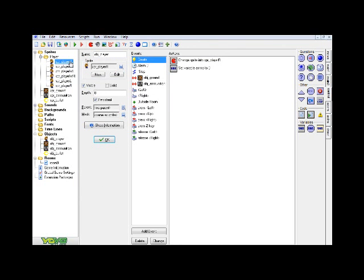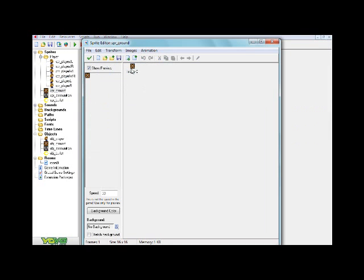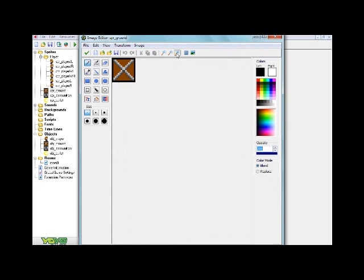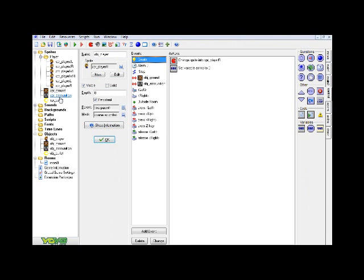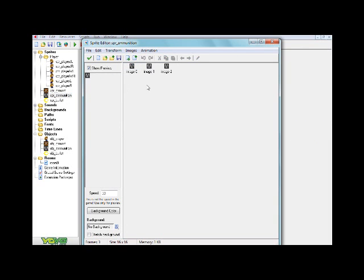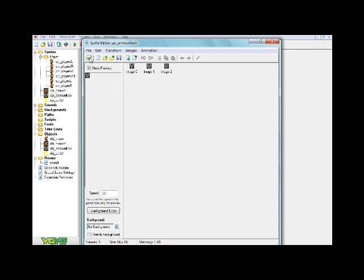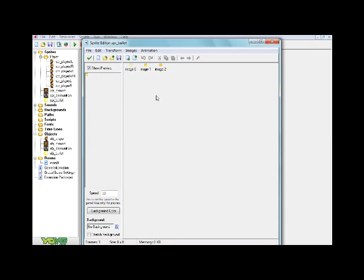Next you're going to need a ground sprite — I just did this really quickly. And an ammo box sprite, which is basically what your character is going to collide with to collect more ammo or bullets. And finally, the bullet sprite, which is what your character is going to be shooting out.